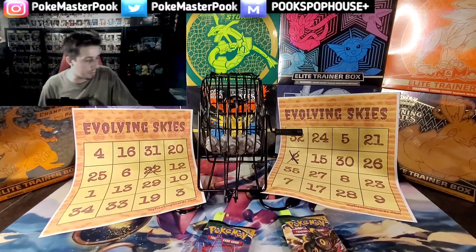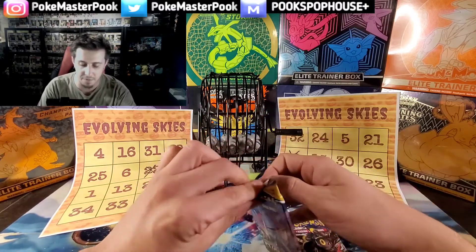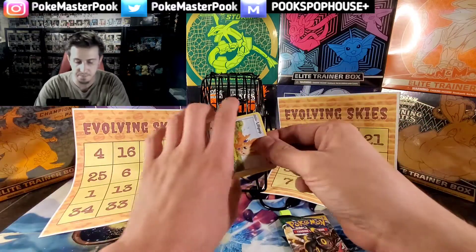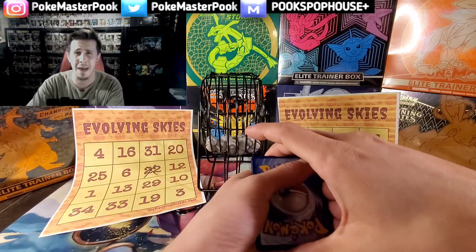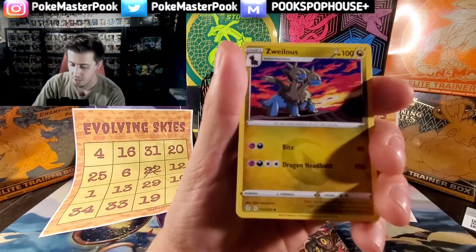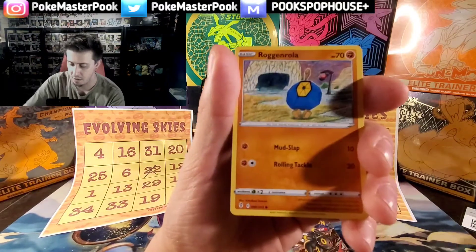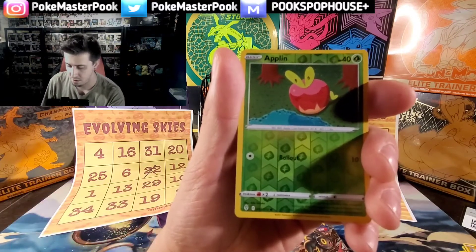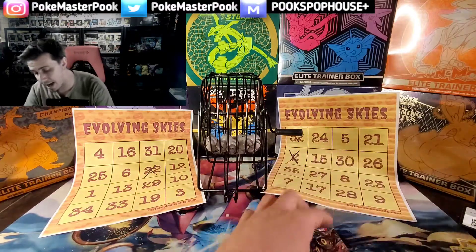We're on the board with both bingo cards. Can we get a hit out of one of these packs? Code card for you guys. We got fire energy, a Gordy, Zwellos, Nuzzleaf, Lillipup, a Nickit, Bergmite, Roggenrola, a Flabebe, a reverse Applin, and then for the rare — a regular rare, guys. Nothing in that pack, unfortunately.